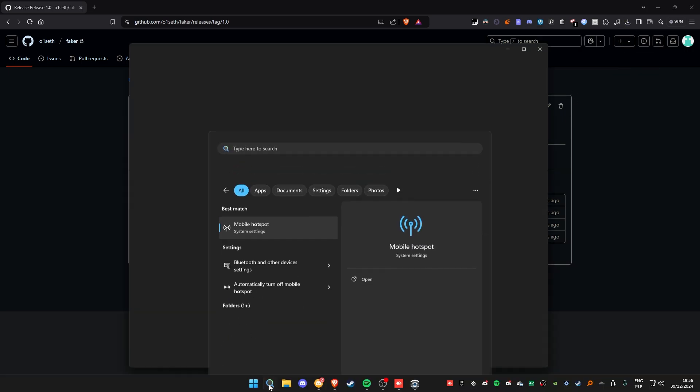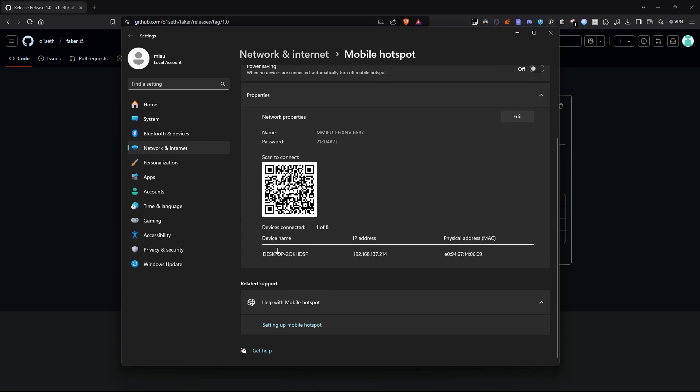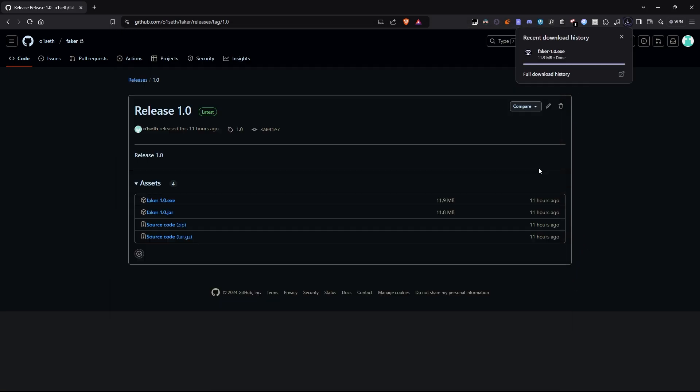Before running Faker, set up a hotspot and connect the second PC to it. For this example, I'll use the .exe.